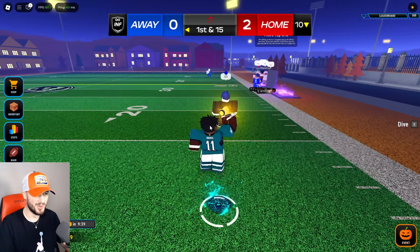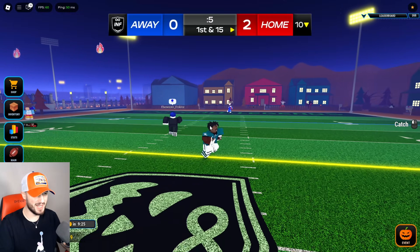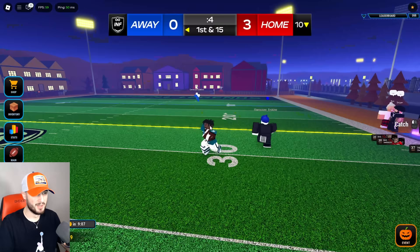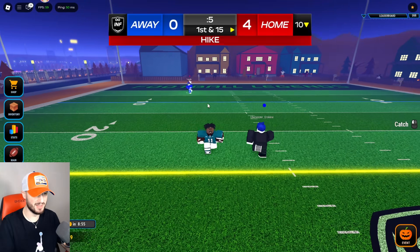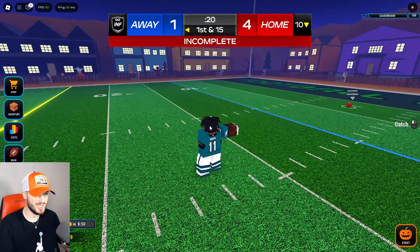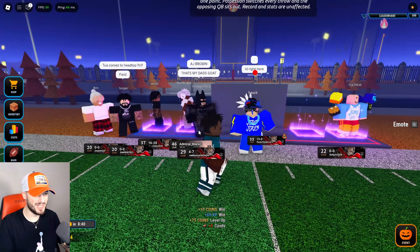Trophy throw. You ran the worst route ever. I'm locked down. You're not covering me, you're actually cooked. I just need a dot — a little low, but we got it. He just runs in a line, I'm all over that. One more catch and it's an AJ Brown W. I'm wide open — quick dot and you don't catch it. AJ Brown W.